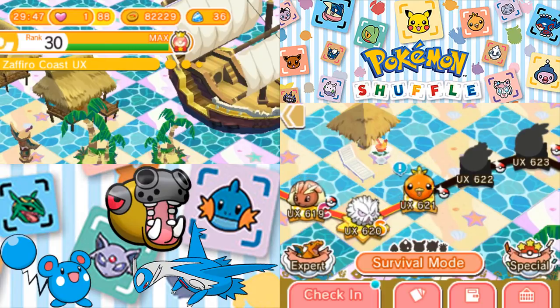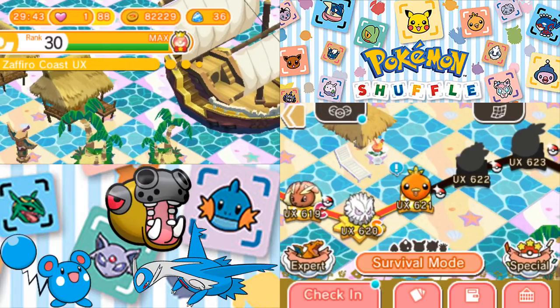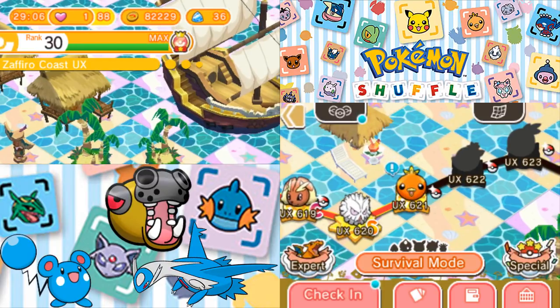The power creep is real in these stages and we are just scratching the surface. I believe there are about three bosses in this area of Zafiro Coast — Mega Abomasnow, Xerneas's defense, and I want to say bacon bird. Then there's shiny Rayquaza and we get to Primal Kyogre. We still have 80 more UX stages to go, so we can take our time. I might go in 10 or 15 stage increments as we continue. Thank you for watching — like, comment, and subscribe, and I'll see you next time. Goodbye.